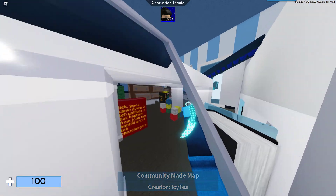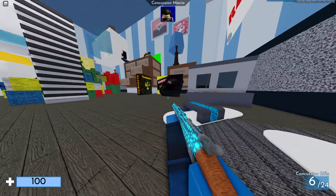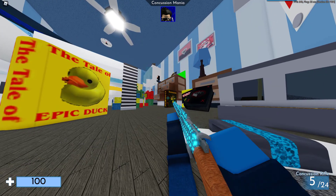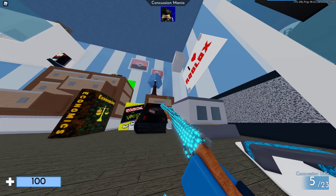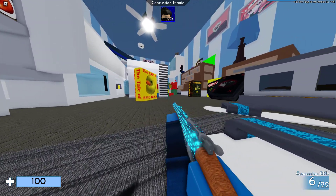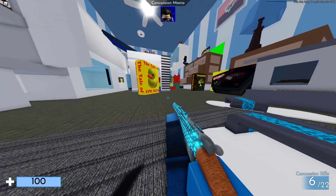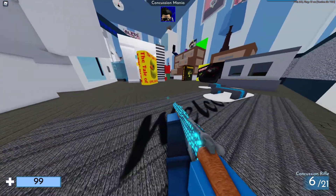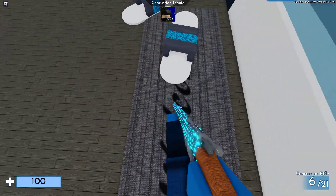I'm here recording this live inside of my Arsenal private server to show you how rocket jumping works. This works with any weapon that has explosion or blast damage. As you can see, when I shoot with a concussion rifle, it causes an explosion. Alongside causing an explosion, this explosion can be used to propel people, as shown here. As you can see, I went flying upwards by shooting underneath myself.